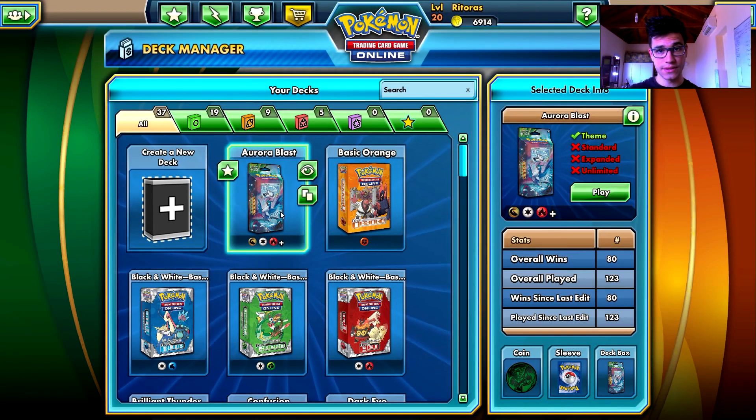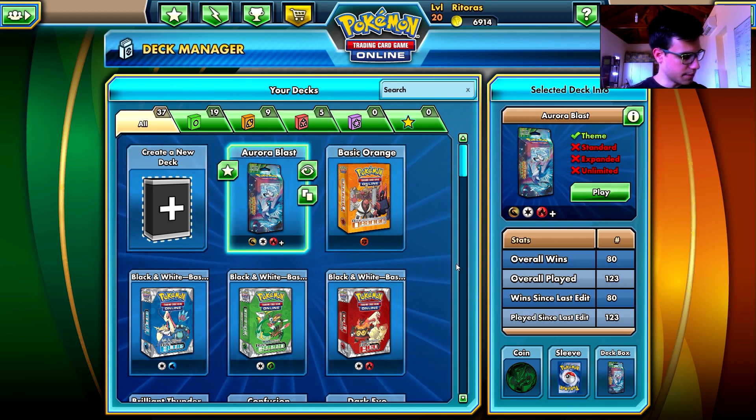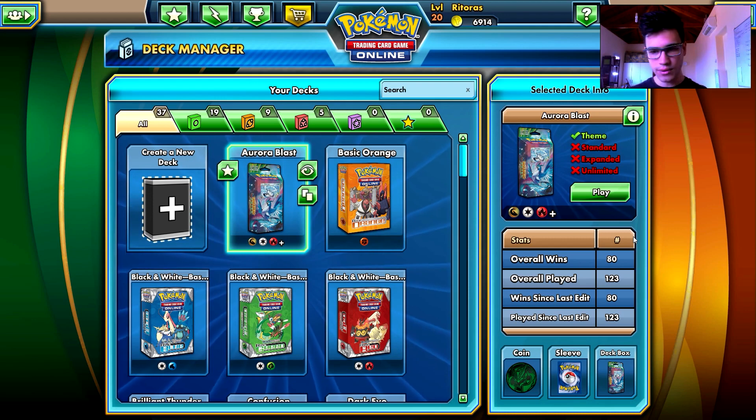Hey there, Pokemon fans! This is a deck review. In this episode we're going to take a look at Aurora Blast - this is by far my favorite deck currently in the Pokemon Online TCG, from the theme deck category. I have 80 wins out of 123. Let's quickly check the ratio with my calculator - it is a 65% win rate. Not bad!